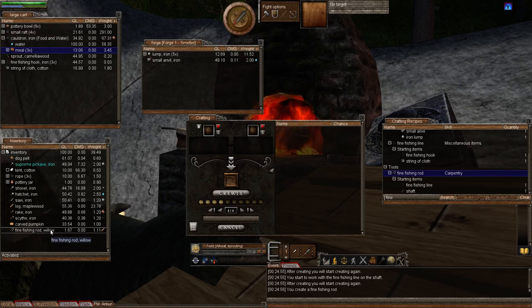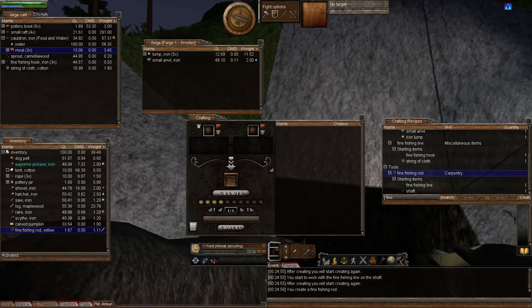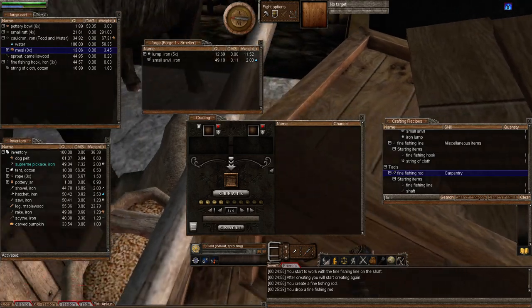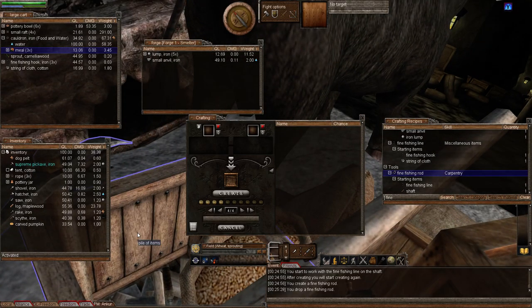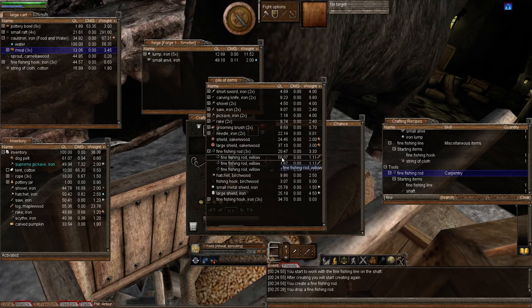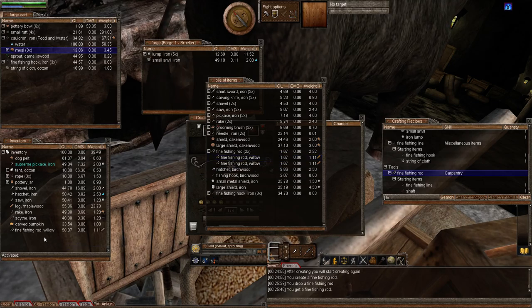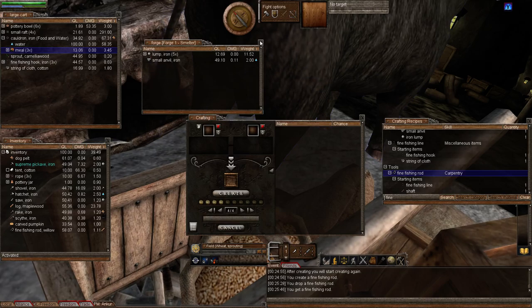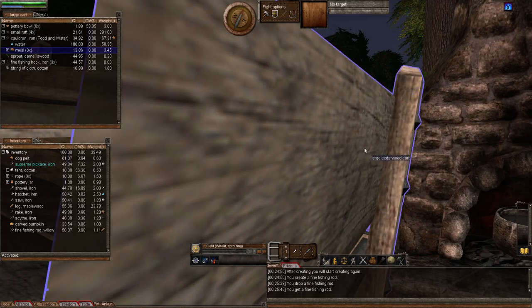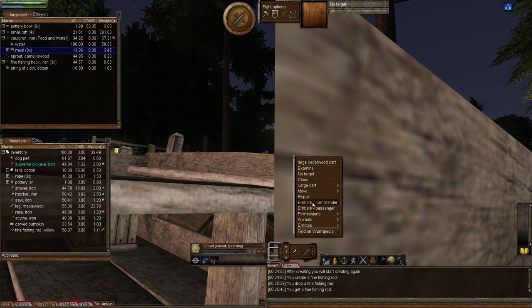The rod is made of willow, which you'd have known from episode 3 — the bit that you could see. I'm throwing the fine fishing rod on the floor. Why? Because if I open up my pile of rubbish created through numerous episodes, buried in there is a quality level 58 fine fishing rod, also willow. I am not completely mad — I did have a purpose to my pile of rubbish.